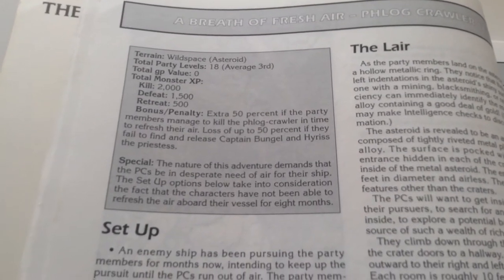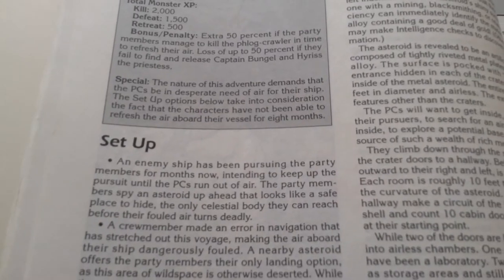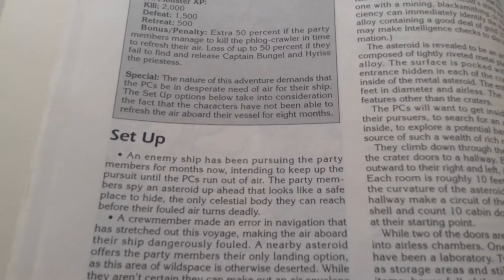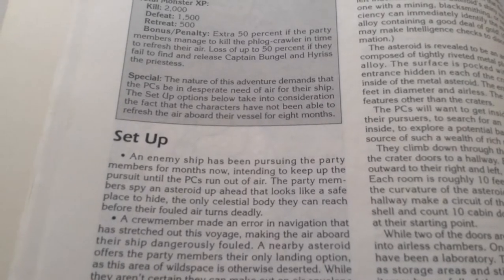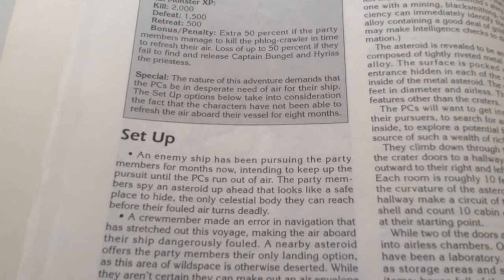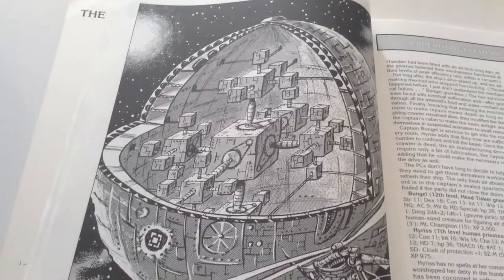A Breath of Fresh Air takes place on an asteroid. An enemy ship has been pursuing the party for months, intending to keep up the pursuit until the PCs run out of air. The party spies an asteroid ahead that looks like a safe place to hide — the only celestial body they can reach before their fouled air turns deadly. You have to go to this lair, and it's a Tinkernome lair.